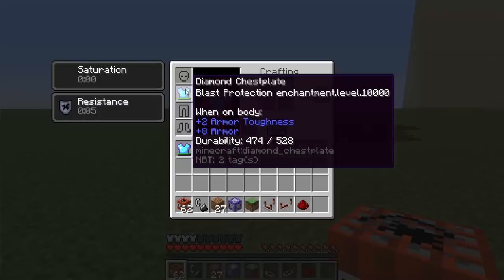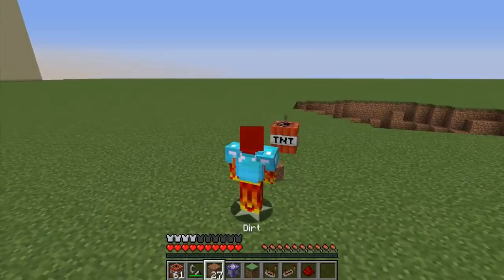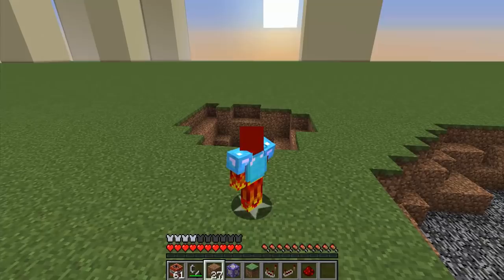So what would happen if I summon a TNT right here? I'm going to go into F5 mode, and bam. I get sucked into, sort of, the explosion.